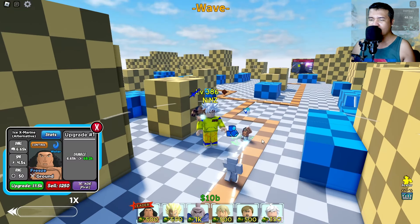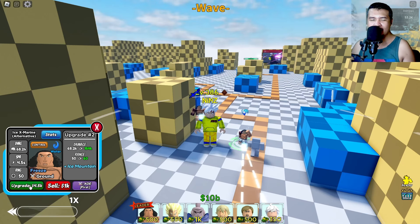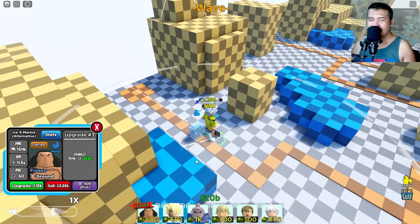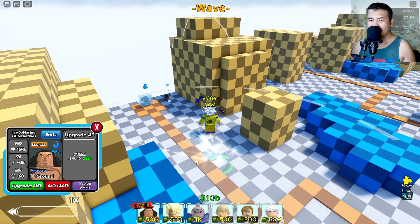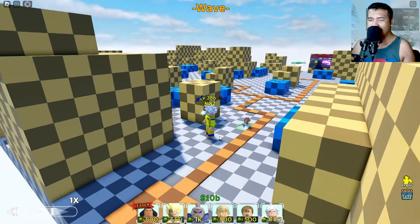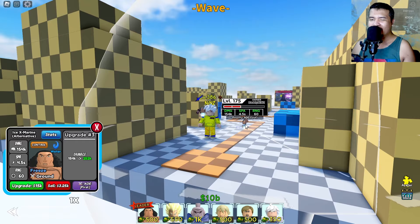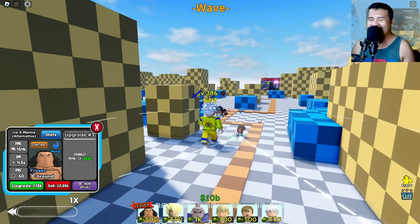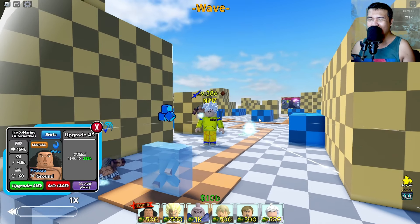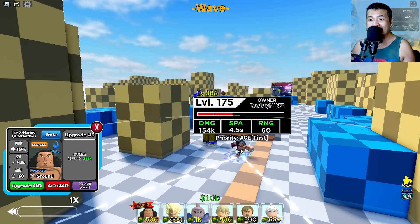Let's go for the next upgrade — Ice Mountain. The AOE cone becomes wider now. The attack animation looks the same though; I think it's still bugged because it says mountain but there's no mountain visible. For total damage, it's 154k, 4.5 SPA, and 60 range.